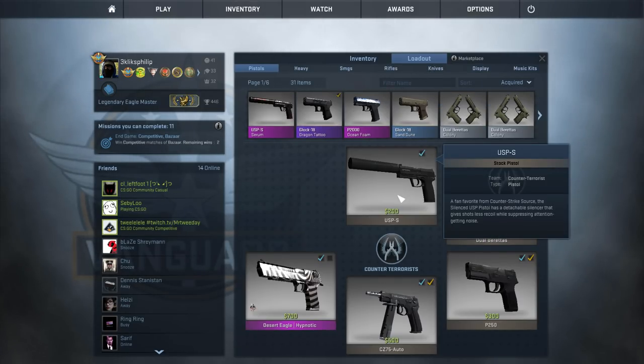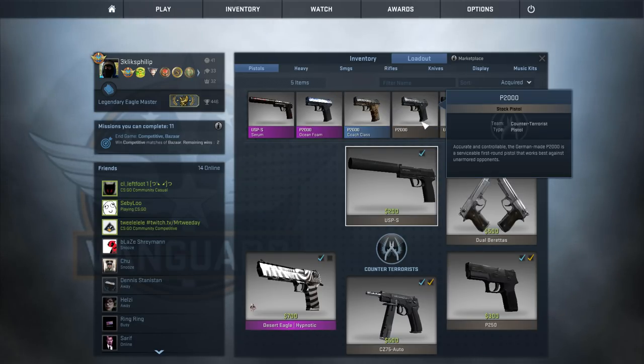You can see that I currently have the USP-S selected. If I want to replace it with the P2000 instead, I can do so easily.